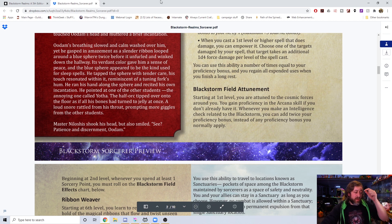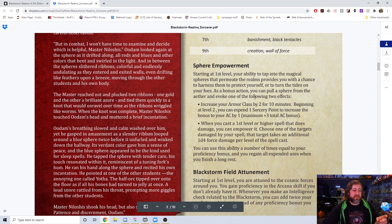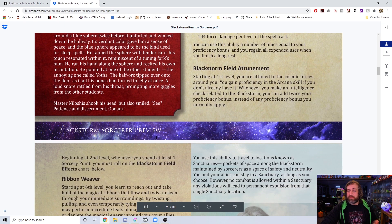Beginning at second level, whenever you spend at least one sorcery point, you must roll on the Black Storm Field Effects chart. It has a very Wild Magic-similar vibe, but we wanted to remove the wishy-washy nature of the Wild Magic concept — where it only goes off under certain DM conditions. Because your magic is powered by the Black Storm and your innate abilities are altered by your use of sorcery points for metamagic, whenever you spend a sorcery point — whether for metamagic or for sphere empowerment — the chaotic nature of the Black Storm causes funky stuff to happen.